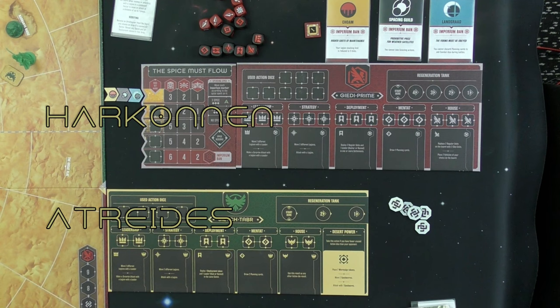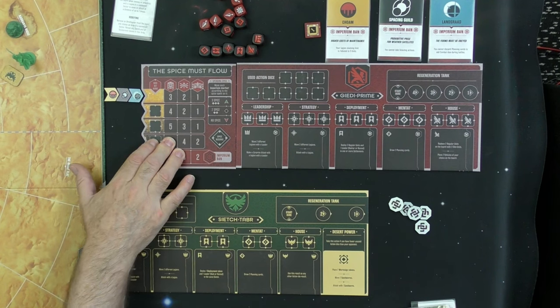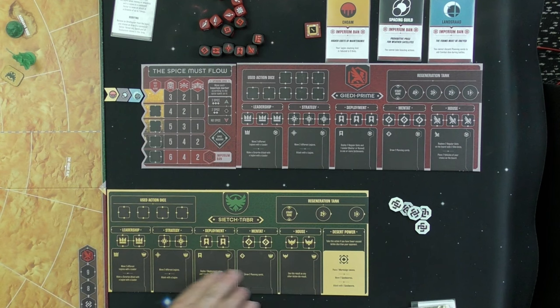Both factions have an action dice dashboard. The Harkonnen player also has the Spice Must Flow board, which we'll cover shortly. Each player has their dashboard facing themselves. Note that we've removed the possible futures cards from the decks, so they won't appear in this demonstration.